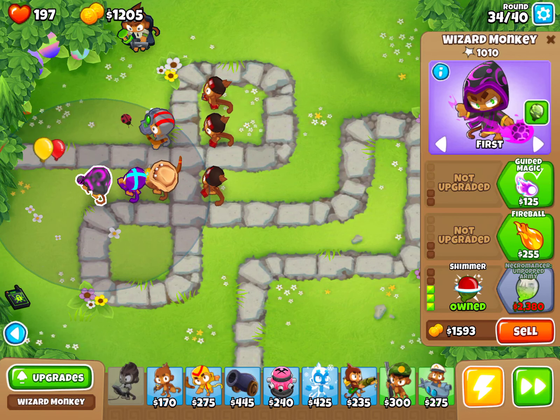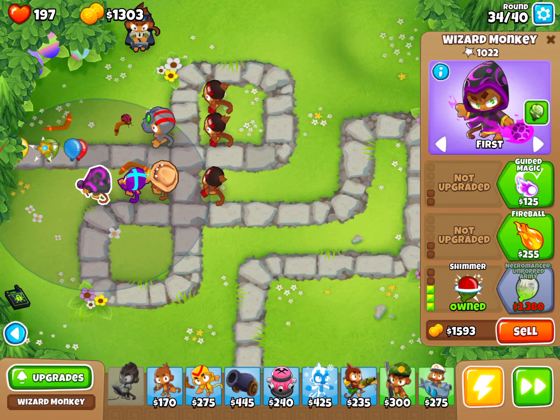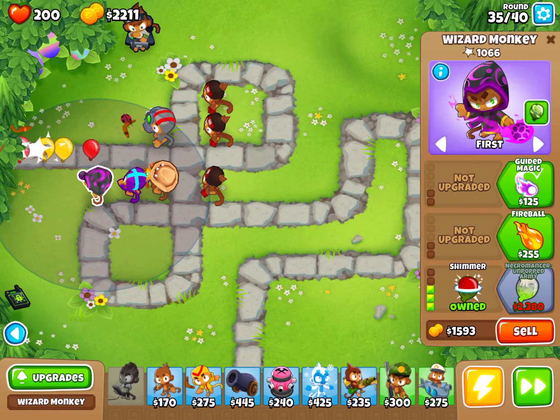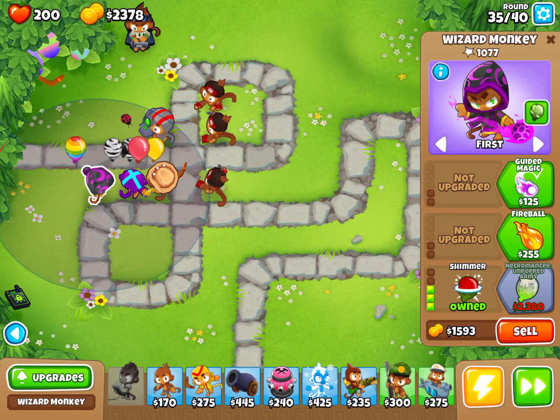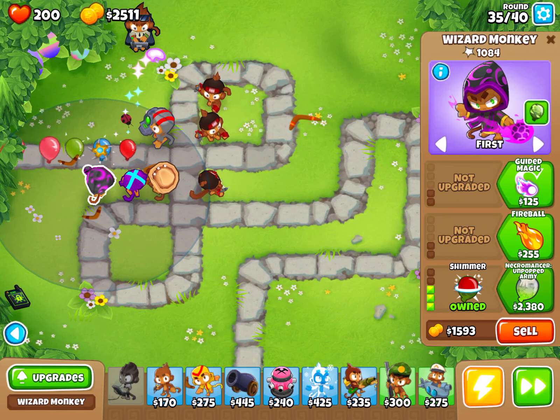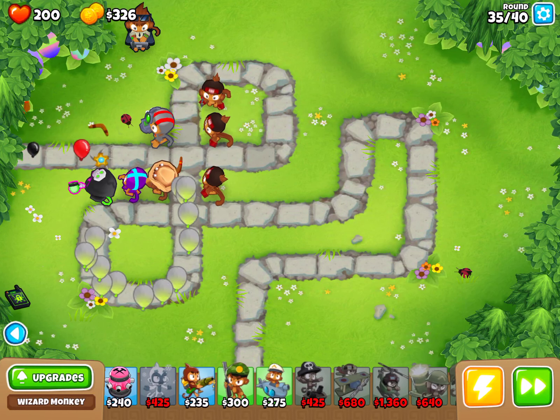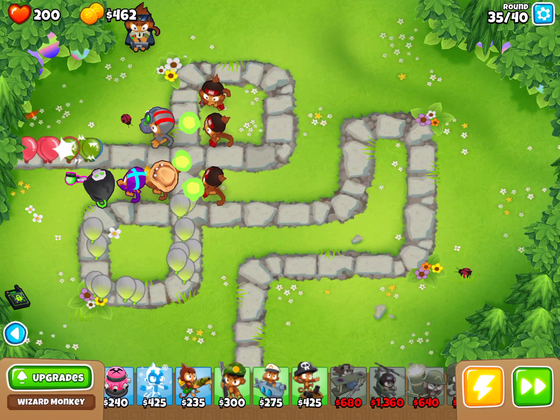It's a black DDT. Here's a fact: did you know a DDT is a cross between a pink balloon, a camo, and a lead — but it's more gigantic and fast? So I almost got this. Now I got Unpierced Army, and that's going to hold some bloons for a while if they escape.